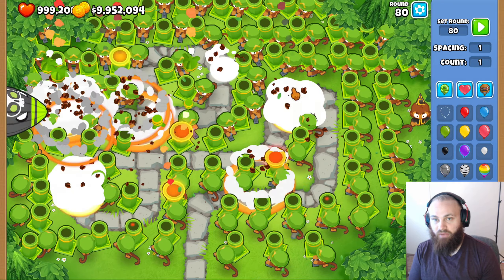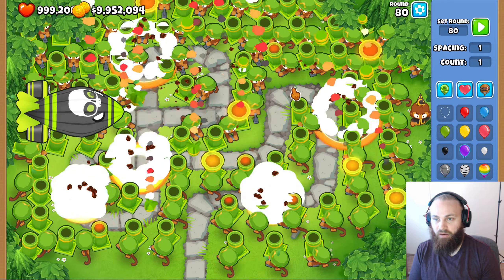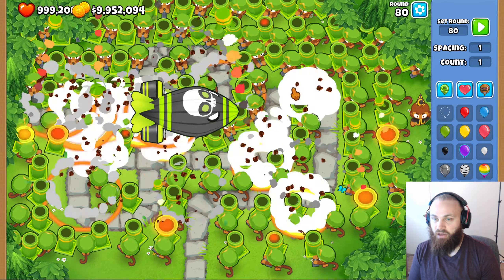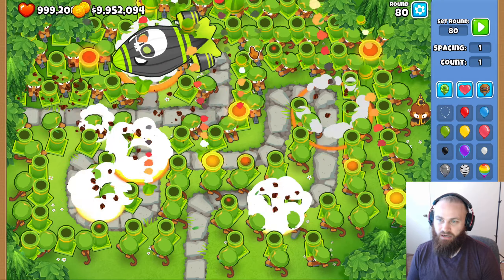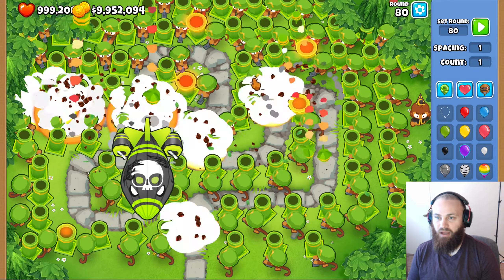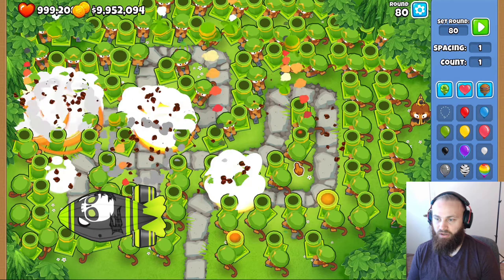Like always, we start off at 0-0-0, and if they cannot completely pop the ZOMG, we will upgrade every single monkey by one. If you notice the hidden monkey that I placed, leave a comment. I think it's going to take a couple upgrades here. I placed them throughout the track — I didn't put them in one select area where the mortars will be placed.